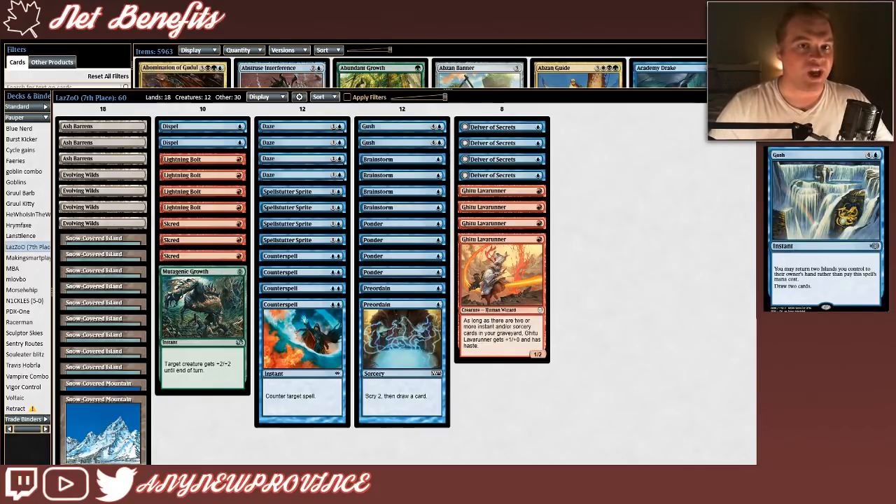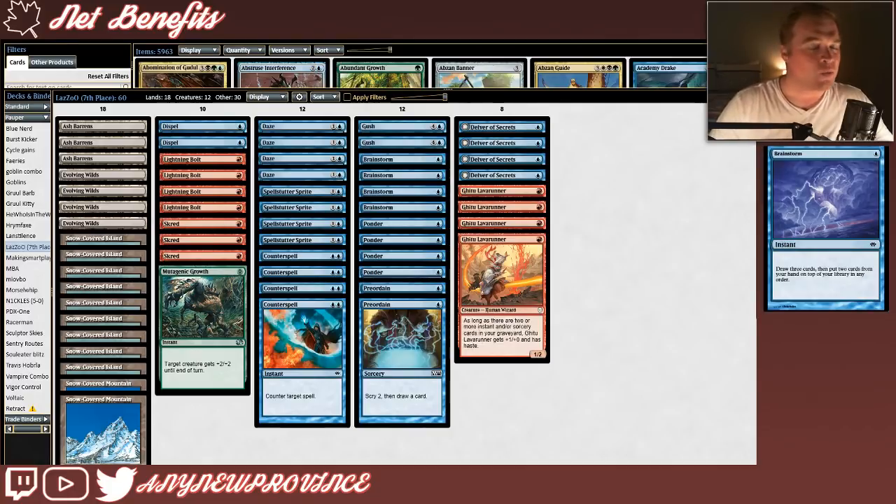Next, I'm going to talk about our card advantage and card filtering spells. This package is another cornerstone in the Delver archetype, and it starts out with what's probably the best card advantage spell in the format. That spell is Gush, which costs four and a blue, but instead of paying its mana cost, you can return two islands to your hand. That's super broken because this spell draws you two cards. Our next card filtering spell is one of the things that makes this build super interesting, and also one of the most renowned card filtering spells in all of Magic's history — that spell is Brainstorm. It costs one blue for an instant and allows you to draw three cards and put two cards from your hand on top of your library in any order.